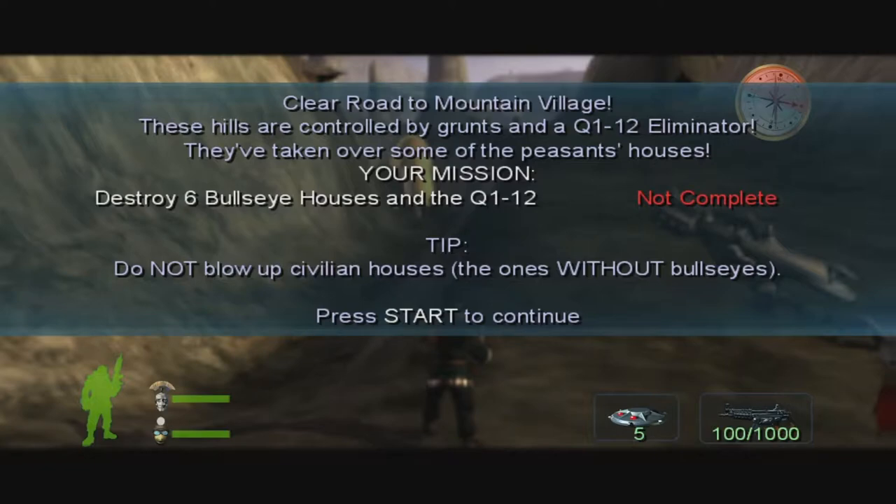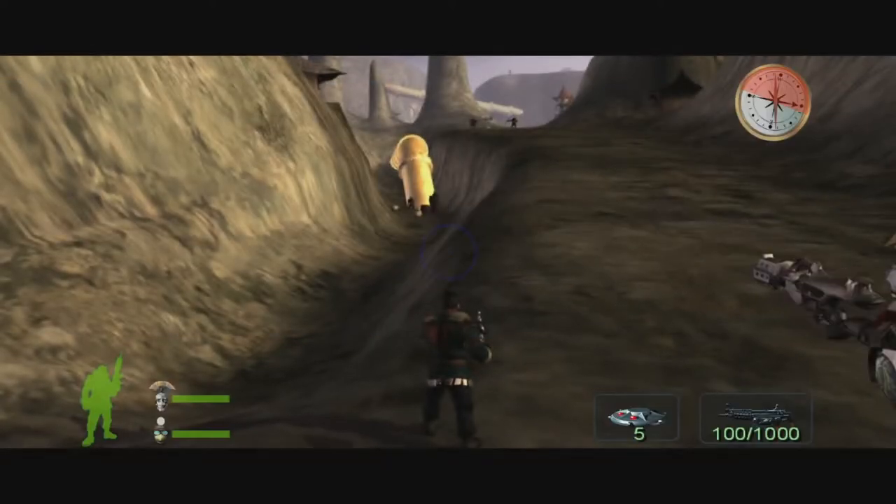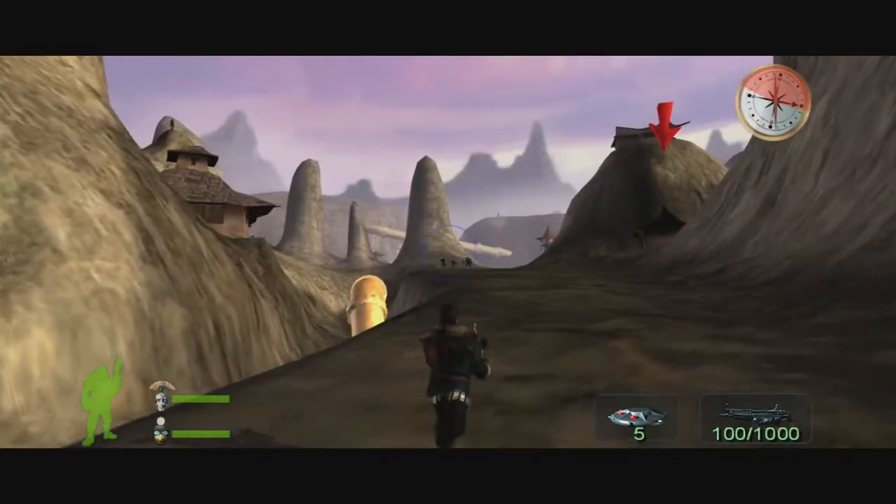These hills are controlled by grunts and a Q112 eliminator. They've taken over some of the peasants' houses. Your mission: destroy six bullseye houses and the Q112. The Q112, you say? Do not blow up civilian houses — the ones without bullseyes. So this is one of the missions where we're not allowed to destroy anything we want, which is quite sad.